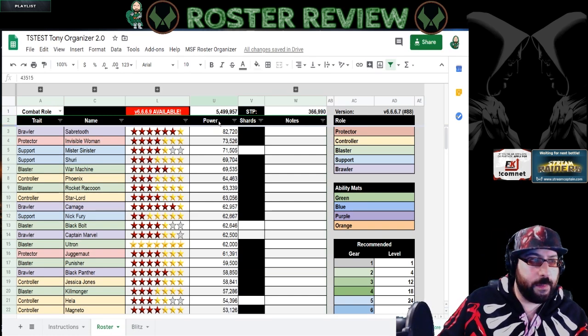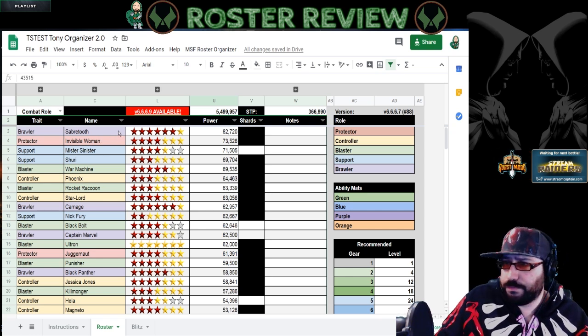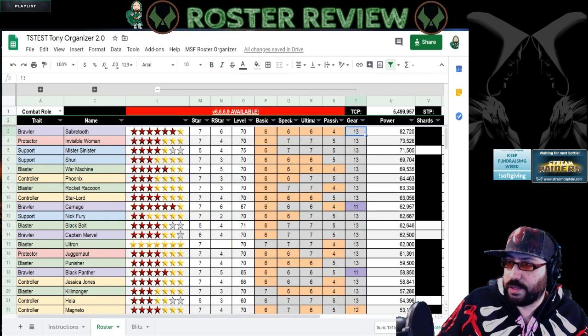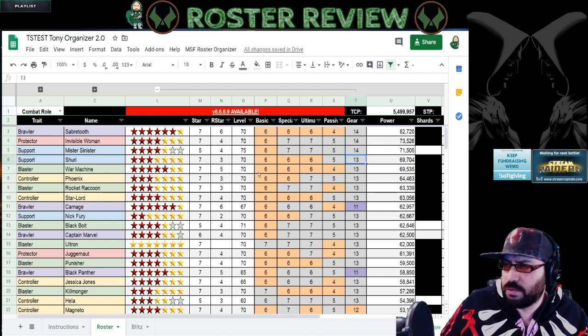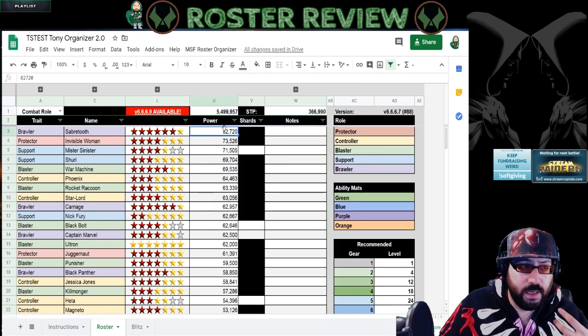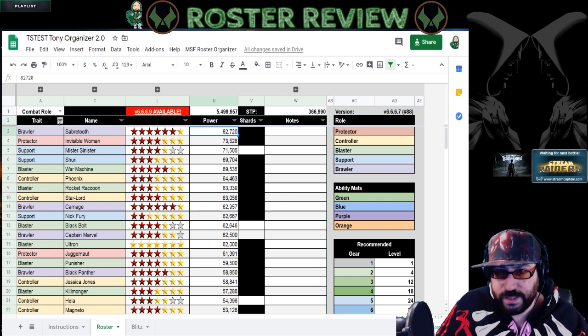You can see I'm about 5.5 million TCP. My roster is pretty balanced — the top of my roster has red stars and some investment. Most of these characters are gear tier 13, except three. I just use this to keep track of what I'm doing — it's a personal thing. Most people who do my reviews, all I need is the power of the character. You can sort by anything: name, trait, whatever makes it easier.